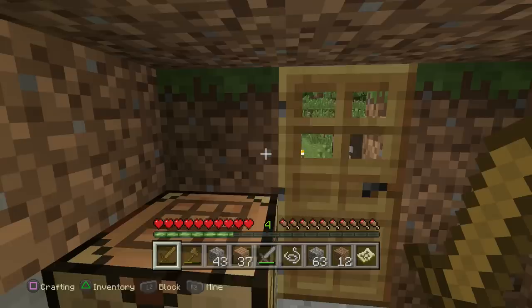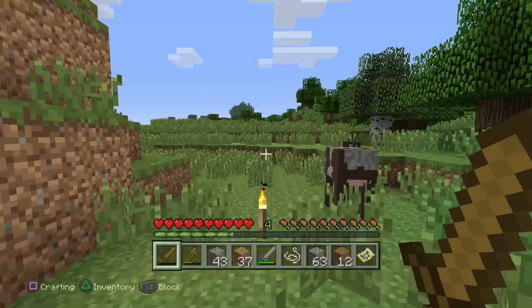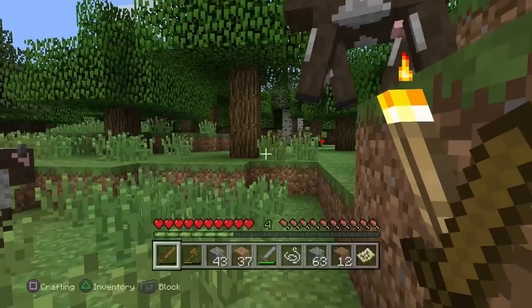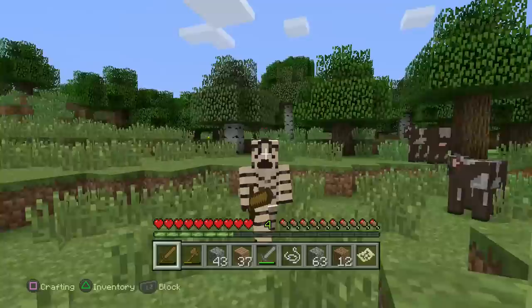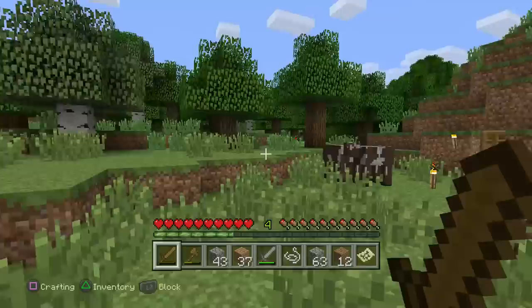Welcome back to a new episode of Let's Play Minecraft for the PlayStation 4. Before we get started, I need to call every single one of you out. You thought I wouldn't notice, you thought you could pull a quick one on the Zebra. You thought you couldn't tell him that there wasn't a zebra skin in the Battle Beast pack — I had no idea there was one in there and nobody told me!